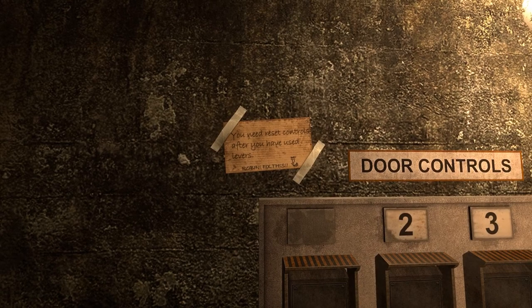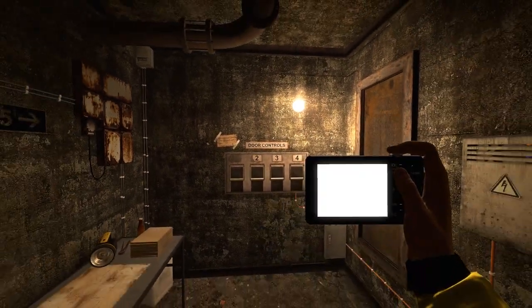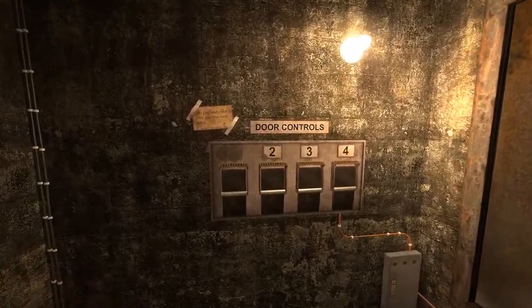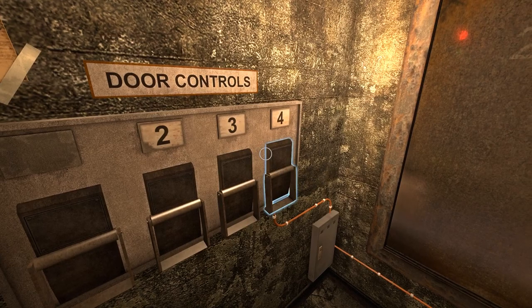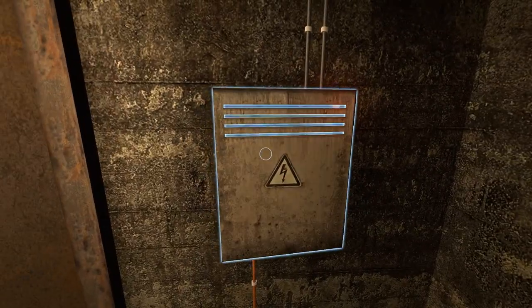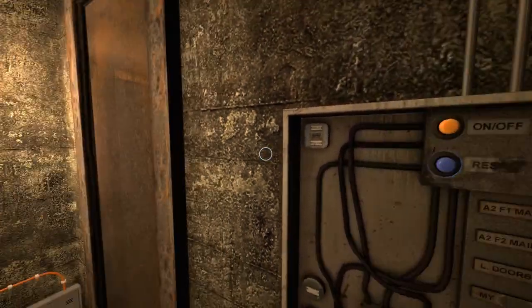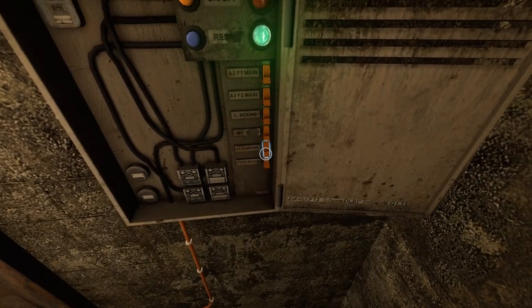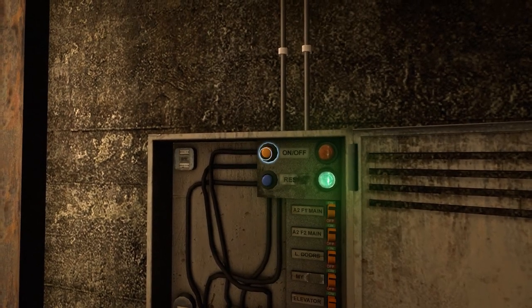What is this? It says: you need to reset controls after you have used levers. Robin, fix this. Those are broken then. All levers engage, and then reset controls. We have these things and this. All on. Reset. There we go.